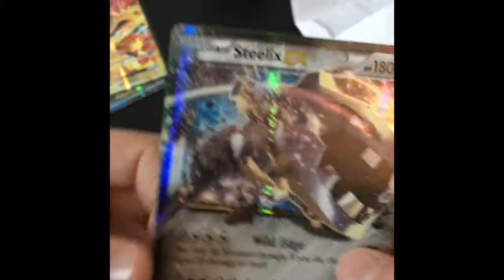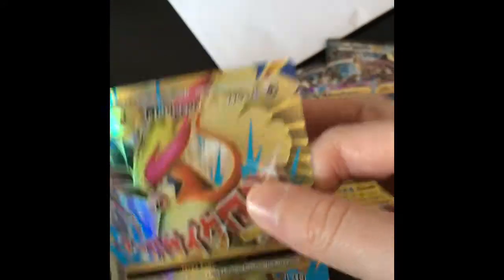Charizard EX. Steelix EX. Zygarde EX. Mega Beedrill EX. Mega Manectric EX. Mega Ampharos EX. Whoa, look at this — Mega Pidgeot EX! Have you noticed that we haven't got any non-good cards in here? That's quite amazing. Everything's been like Break, EX, and stuff. There's no Stage 2. Mega Lucario EX.